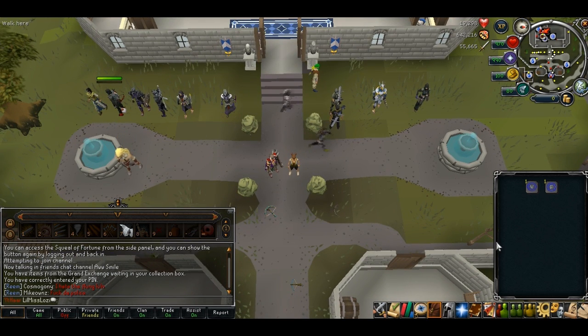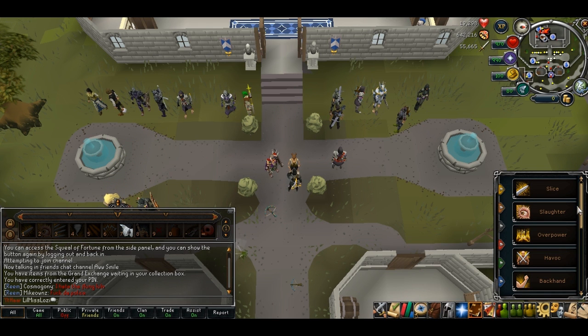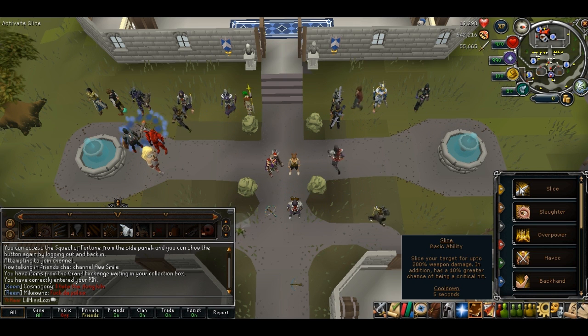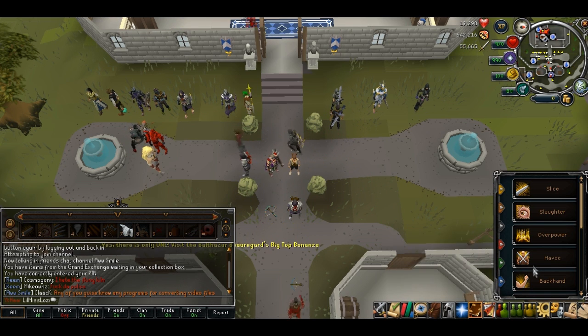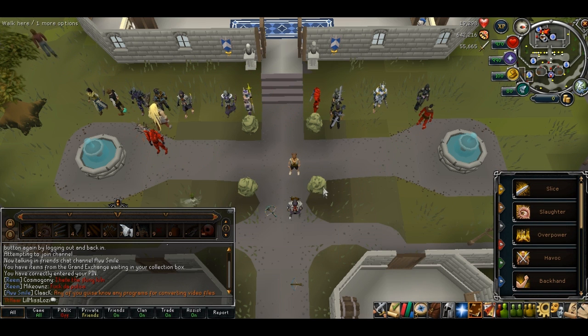Now I'm going to show you the new magic book. You've got the attack book and there are all these abilities. For example, Slice — you slice your target for up to 200% weapon damage in addition to a 10% greater chance of being a critical hit. I might make another video going into more detail on what each ability does.